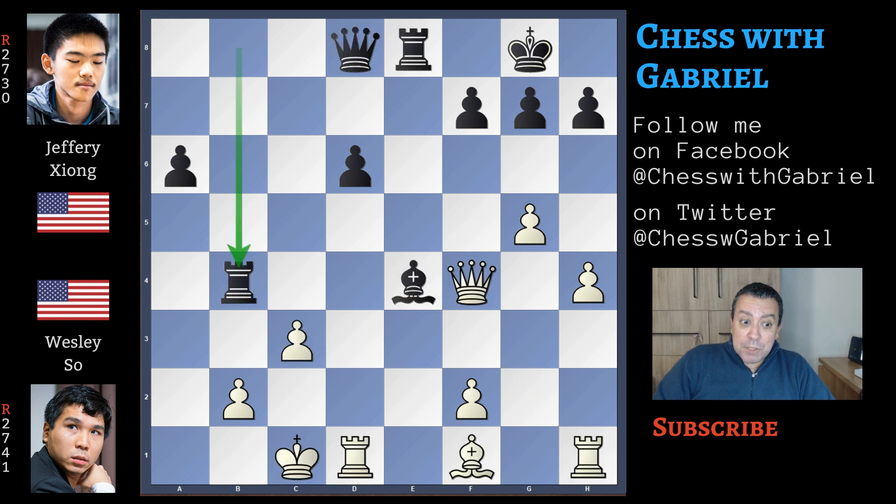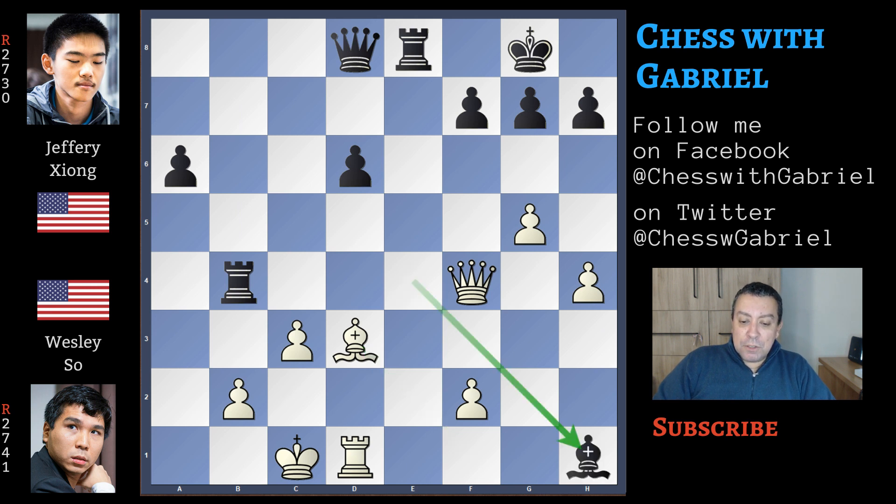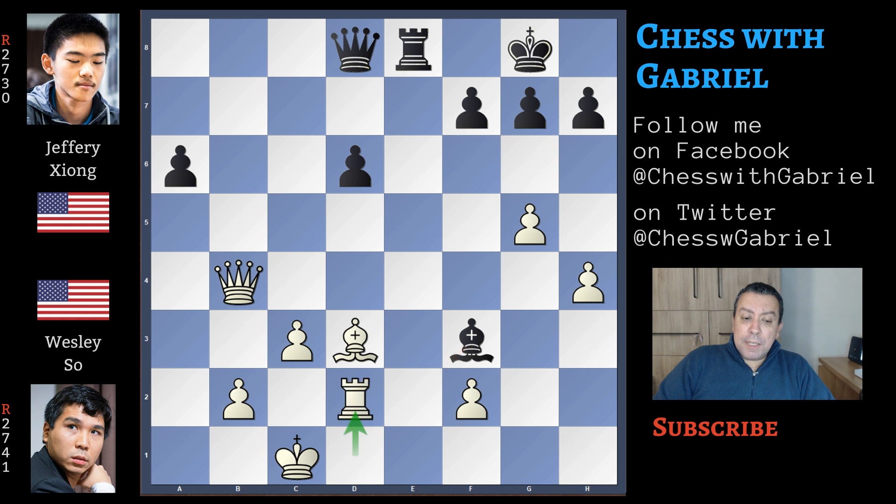So after this strong pseudo-sacrifice on b4, the best continuation is bishop to d3, and now bishop captures on h1. The queen captures the rook. The fourth rank was cleared and the bishop moves to f3, rook under attack, rook to d2. Let's evaluate the position — the material is completely equal, but white's pawn structure with two pawn islands is better than black's structure with two isolated pawns. The black king is safe, at least for now, but the white king is still in danger. If the queens are exchanged, it seems white can have some advantage in the endgame. With queens still on the board, Jeffrey Xiong should try to create problems as soon as possible.